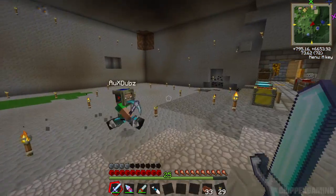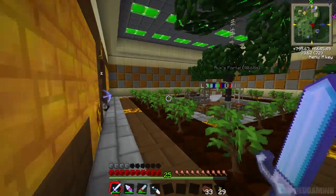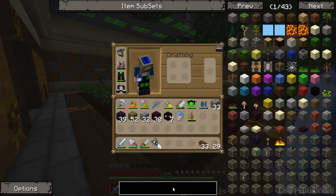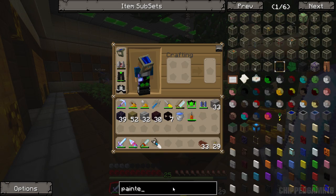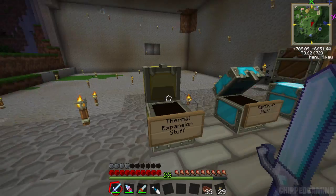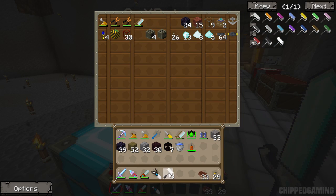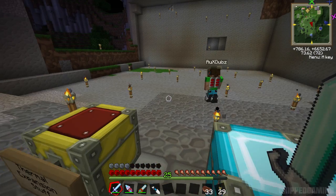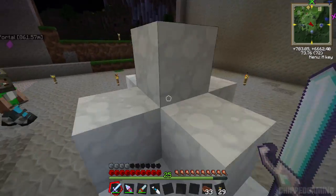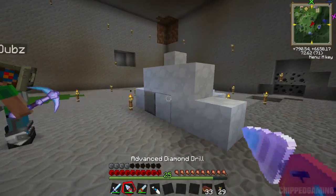We did some work with the construction foam. It's awesome blocks - basically foam you can spray onto the wall, and then you can use things called painters to paint the blocks once they're down. You can actually suffocate in it. Come to this side - you can see one block just hardened. The really cool thing about this is you can't actually get the block back, which is a little bit annoying, but you can create an awesome floor with these.